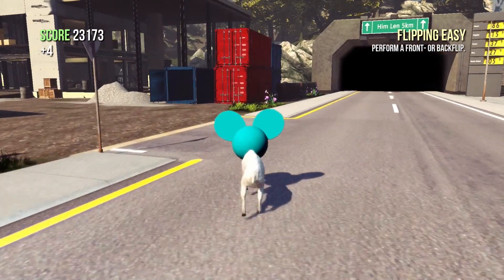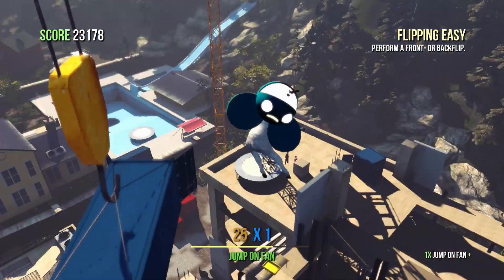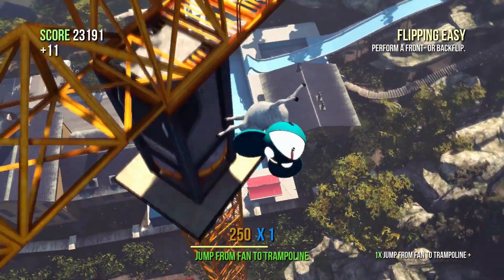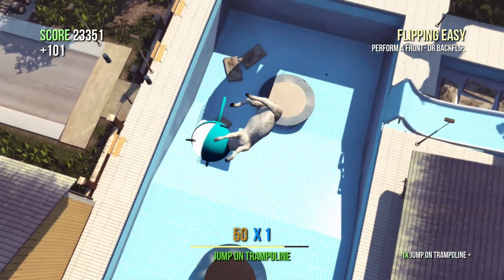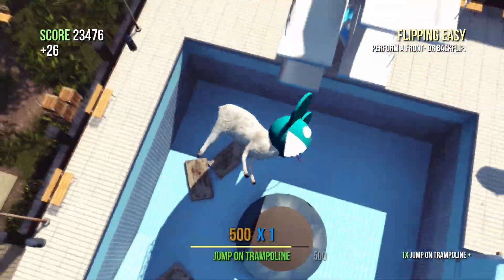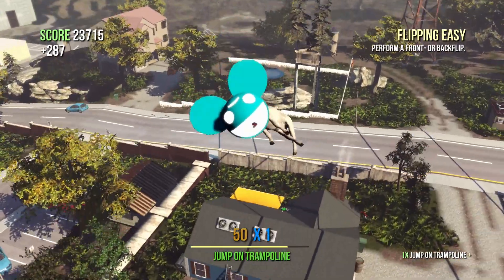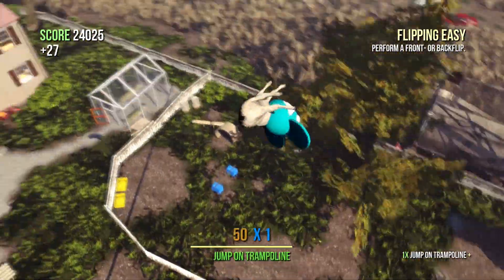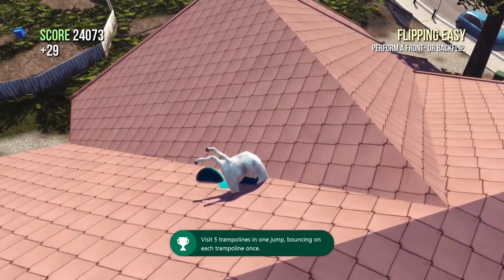The next achievement we're going to go for is Around the World on Five Trampolines, which is worth 30 gamerscore. Same as the mattress, make your way up here, but you want to press the B button as you jump on that fan — you'll go shooting in. The idea is to hit all five trampolines; you can only hit them one time each. If you jump onto that fan then press B to go ragdoll, it's a lot easier to control. You can manipulate yourself with the left analogue stick. If you touch all five trampolines you will unlock the 30 gamerscore. And there's the achievement — Around the World on Five Trampolines; visit five trampolines in one jump.